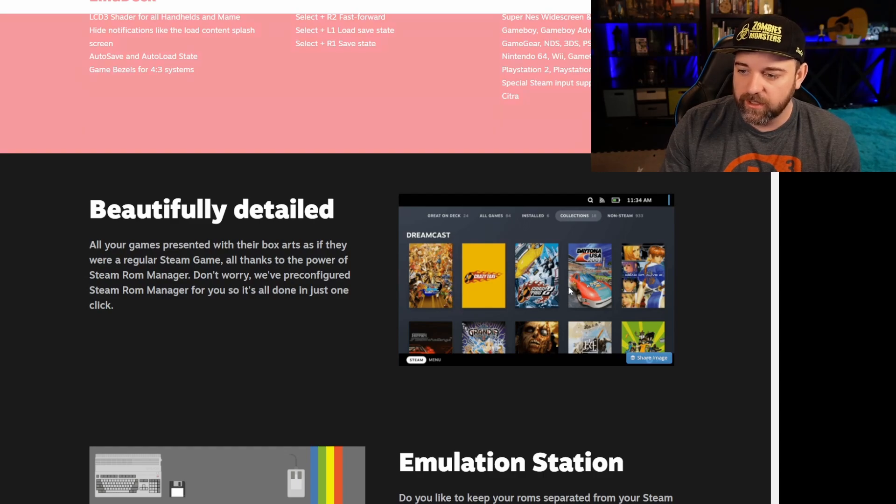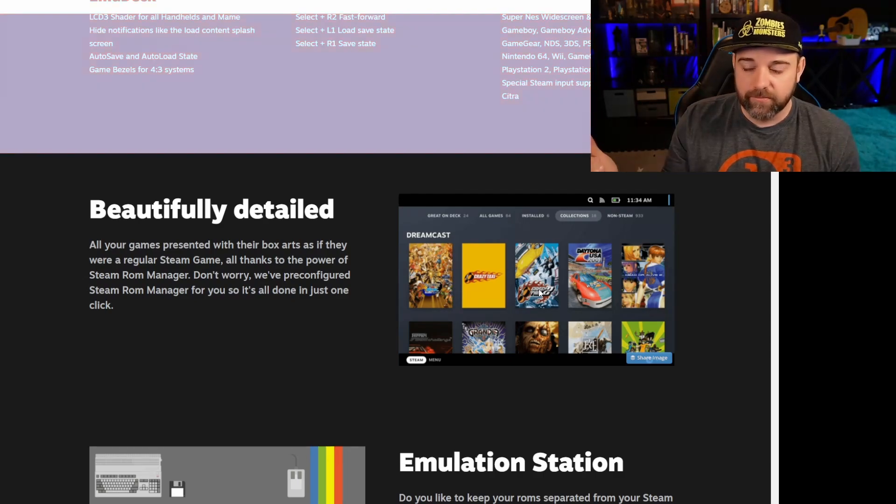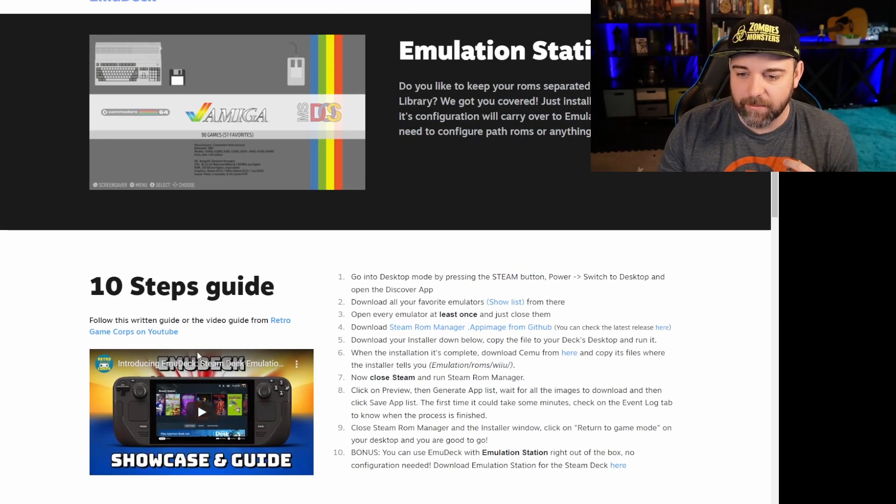It can take a little bit of time to build, as it says in the FAQ on the page. But you can essentially group your ROMs and games into Steam's system and then just play them like any other game — almost like you downloaded them from the Steam store. You select it, start it, it starts the game up and runs the emulator. There are a couple of caveats, like you have to run the emulators at least once, and there's a bit of mapping involved, but it's about a 10-step guide.